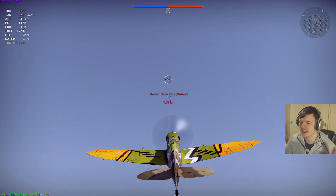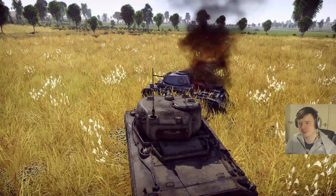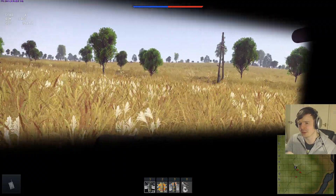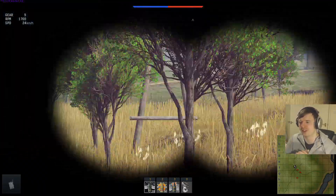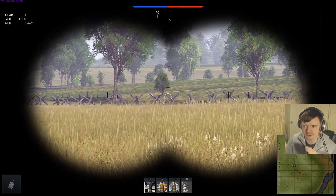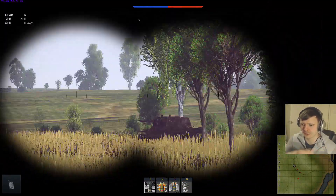New features include contrails behind planes — the higher altitude you go, the more condensation appears. There's also heat haze wherever there's a source of heat, like a flaming engine or a gun firing. There's also the ability to look out the driver's viewport when driving a tank, and the option to use binoculars — though at distance there's no grass, which kind of reminds me of super low graphic settings.